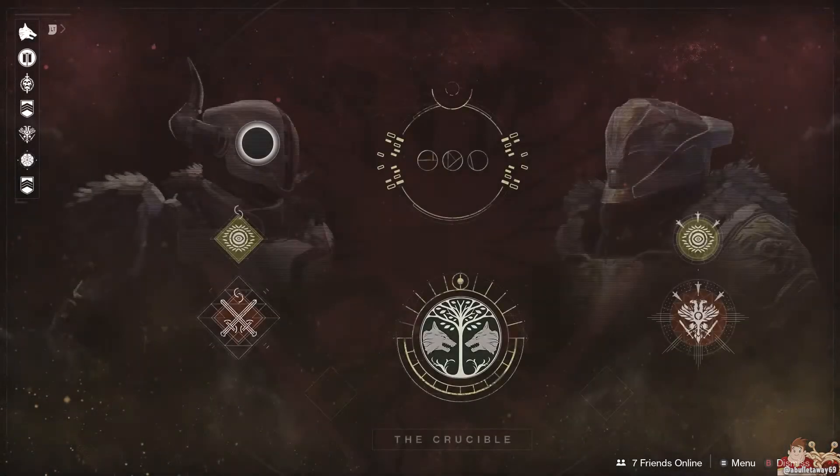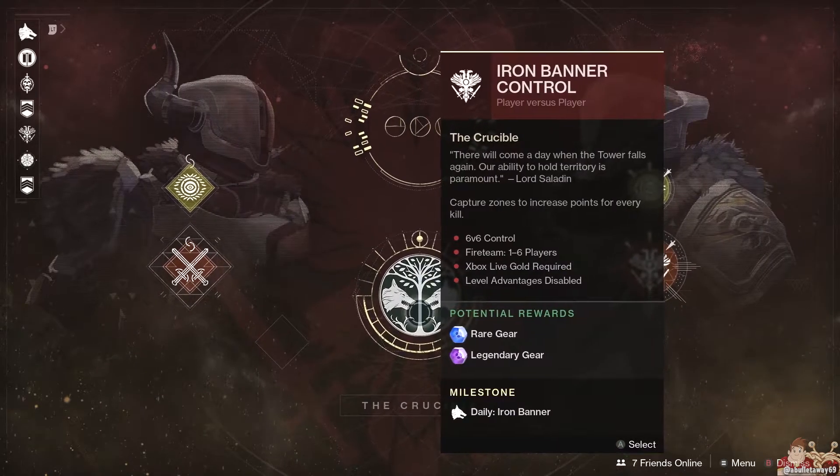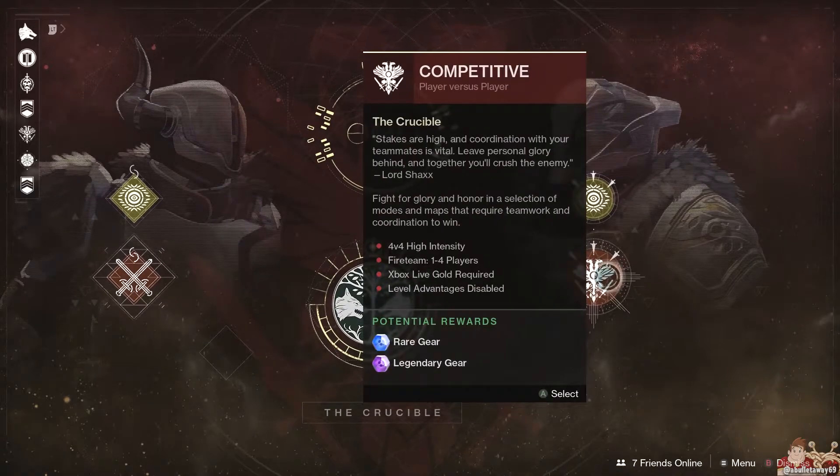Let's take a quick look at what's going on in the Crucible. We have the usual stuff: Quick Play — nothing changed there. And we have Iron Banner; the game mode is Control and it's 6v6, so that should be different. And then we have the usual competitive stuff.